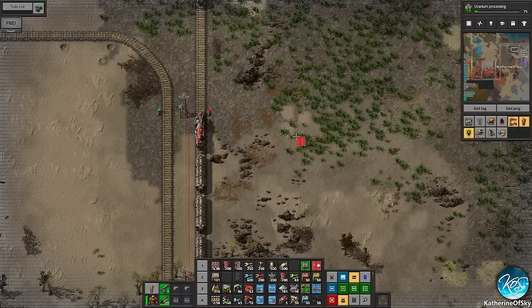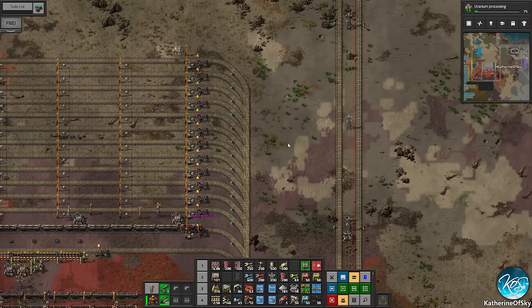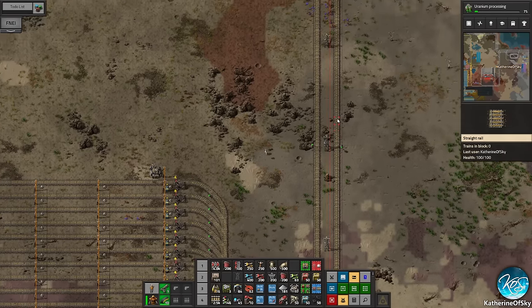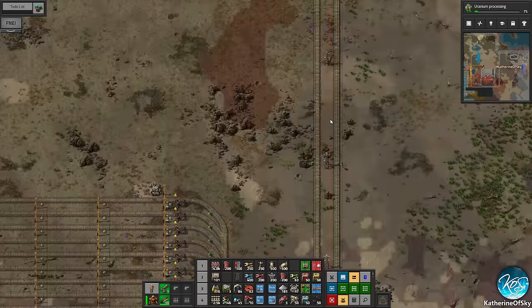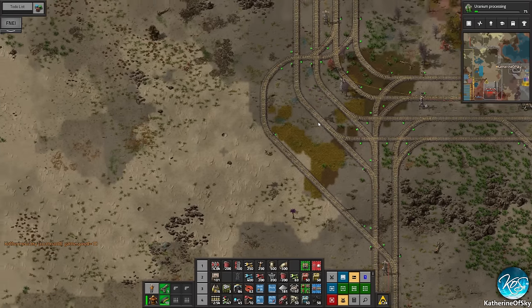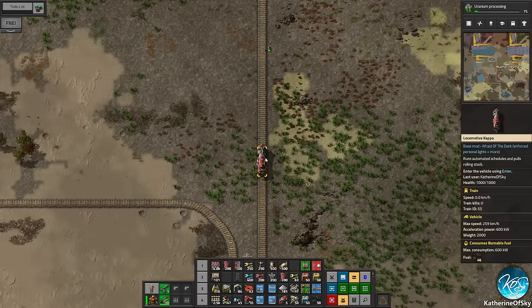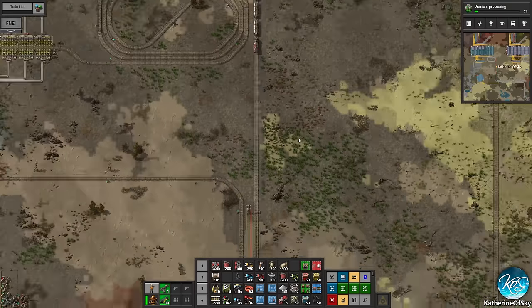Oh my god — locomotive Kappa! Was there ever a better name for a locomotive? Holy fuzzy cats! Let's walk up there real quick and go get it. That was not great — but there we go.